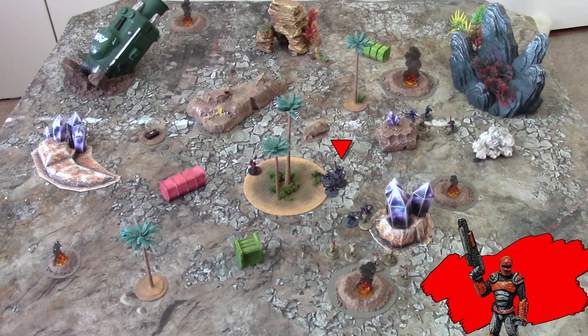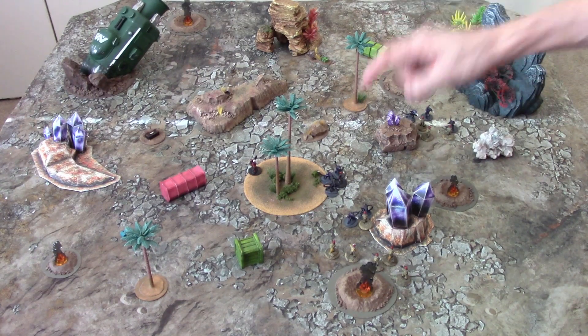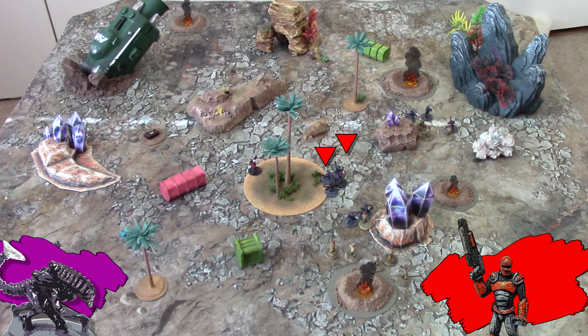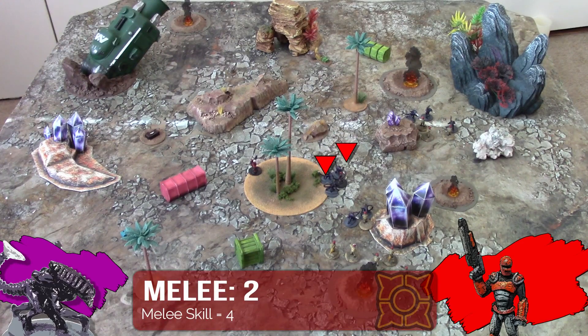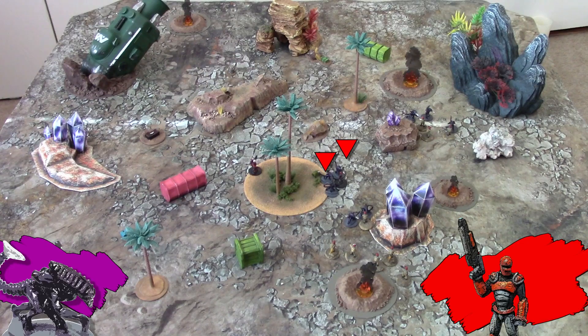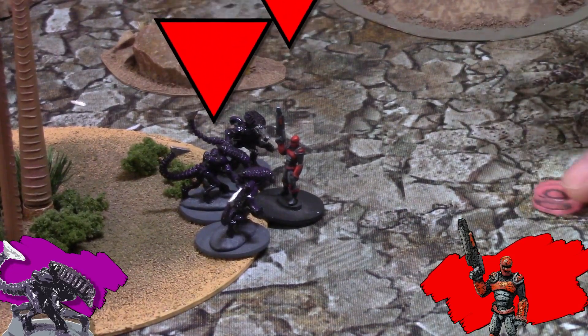Beginning with priority, each side chooses one combat to resolve. Starting with Captain Red versus the bottommost swarm — who actually attacks first is based on power, but these swarm charged, so they attack first. Each combatant gets a number of attacks equal to their attack dice, but the attacks alternate, and if you get killed early, all your other attacks are wasted. The swarm has a melee skill of 5 — that's a hit. Their impact is better than my defense, so I need a 4 or less to injure. Injured. Red's armor save is 3 — not good enough. With 2 wound points, he doesn't die, but he is marked with a counter to show the injury.